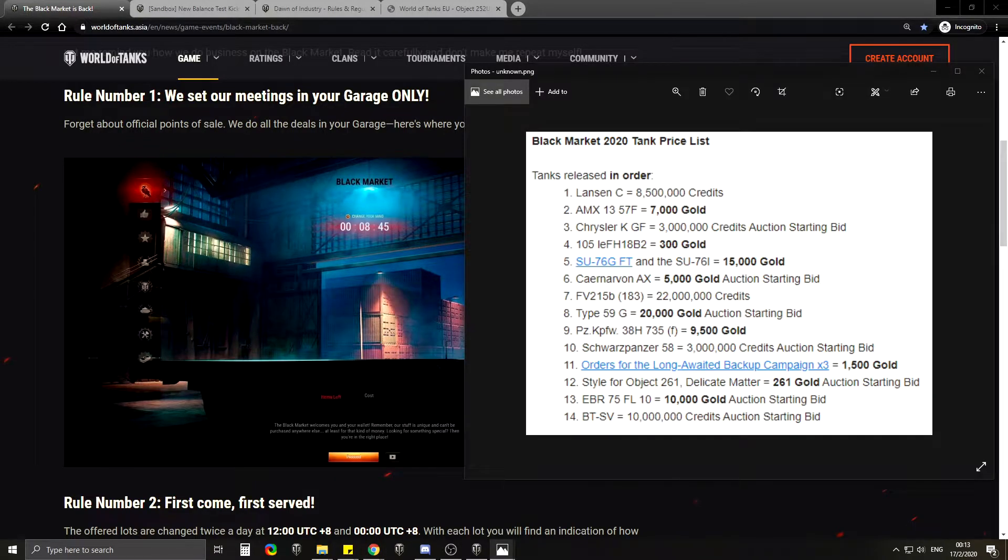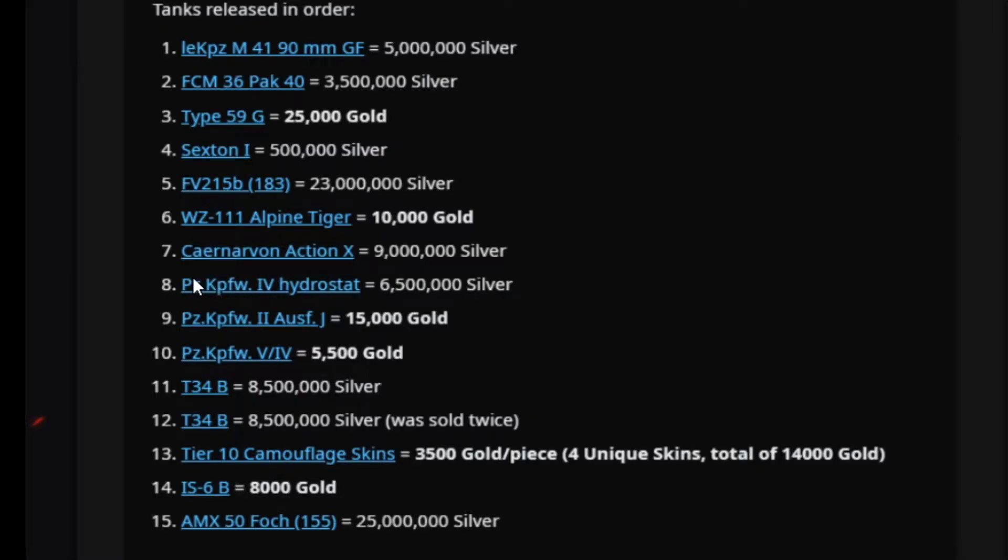Although you have the same amount of solid tanks compared to the previous black market — a decent amount overall — in terms of the filler tanks, the less desirable ones, the first black market was a lot better. In the first black market, the less desirable tanks were still good tanks, like the Alpine Tiger and the Pz4 Hydrostat, which is really collectible and only 6.5 million silver.